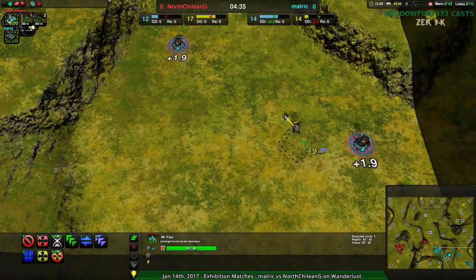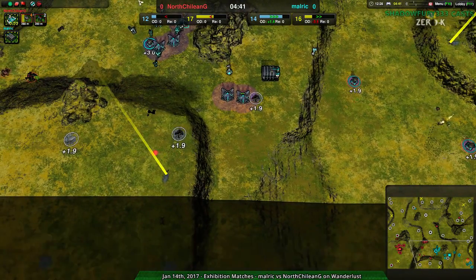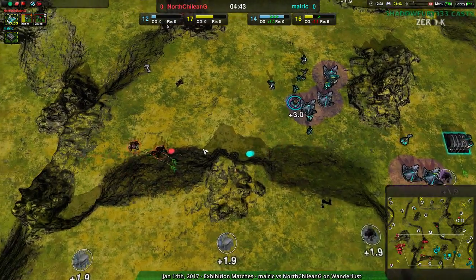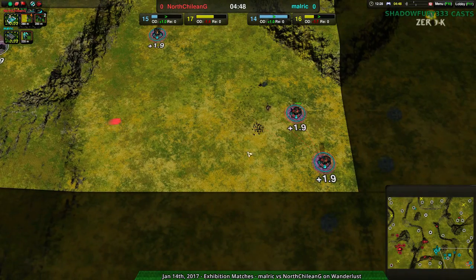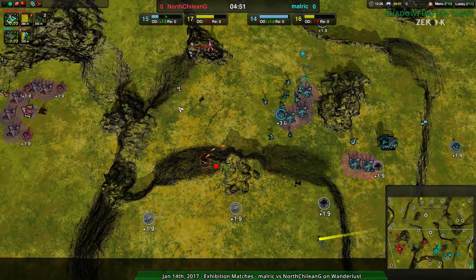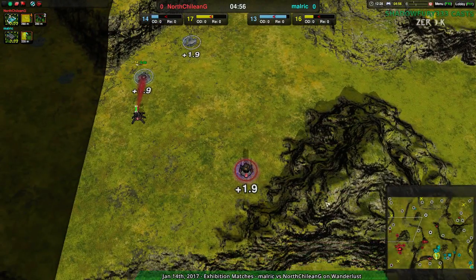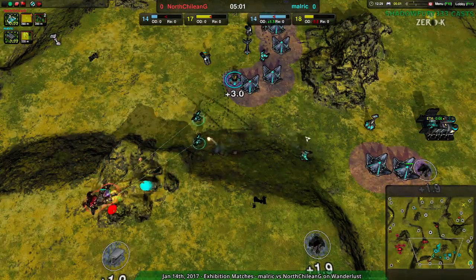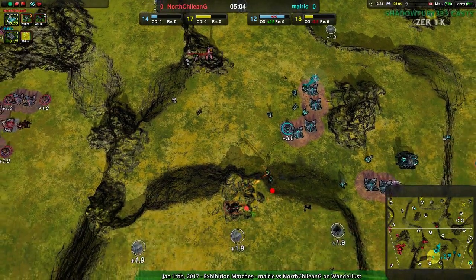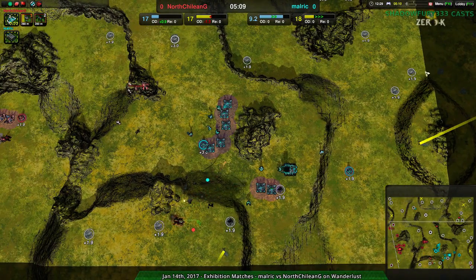And that's what I was talking about with control — build that defender! The Conjurer gets its wish and goes down. But if that defender had been actually completed, this flea wouldn't be able to just completely wreck everything on the southeast side of the map. So at this point, Malaric's economy is kind of in tatters. If North Chalian G expanded at all — and they are — that's going to secure them in the game unless Malaric either harasses them out of it, which given their current unit choice does not seem likely, or builds over to the center-east-northeast area.